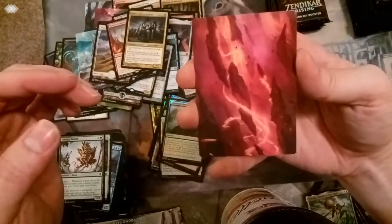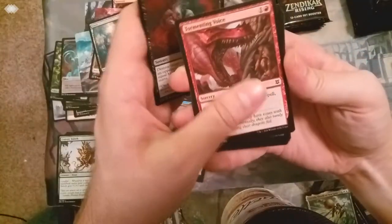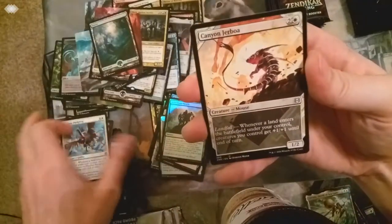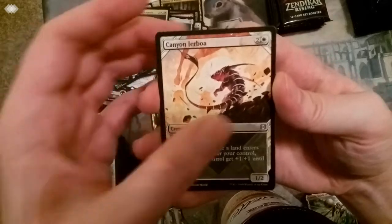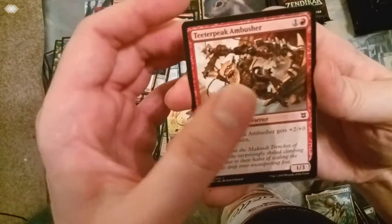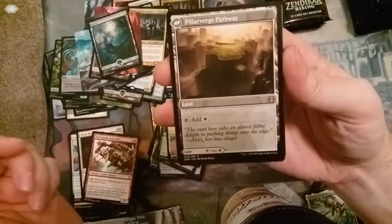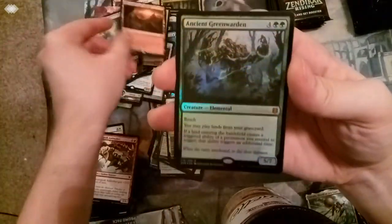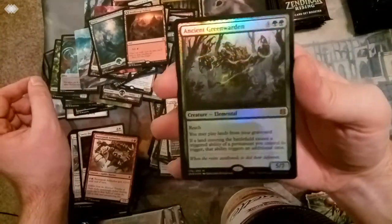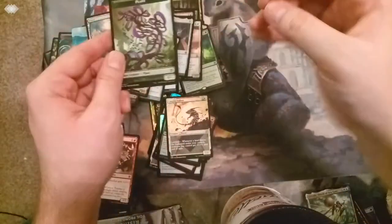More art cards - pretty sure that's just one of the mountains. The land. A bunch of commons and uncommons. We've got the Canyon Jerboa with the showcase art. Smite the Monstrous. Teter Peak Ambusher. Rare - a Pathway! Those are always good. Pillar Verge and Needle Verge. Foil - that's a foil mythic right there - Ancient Green Warden. Look at that elemental and how it's grown with the camera. And then our token.